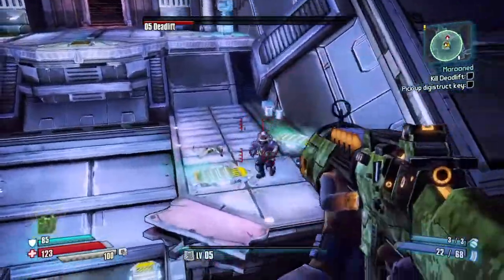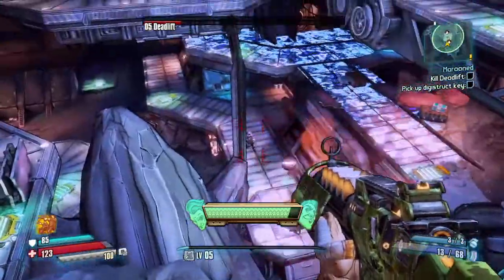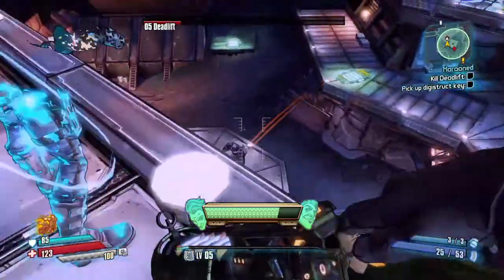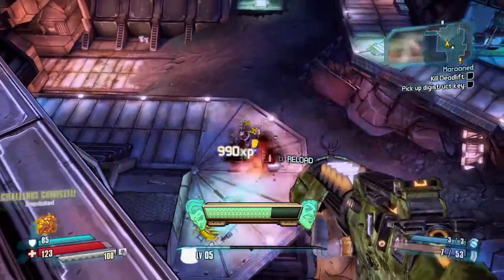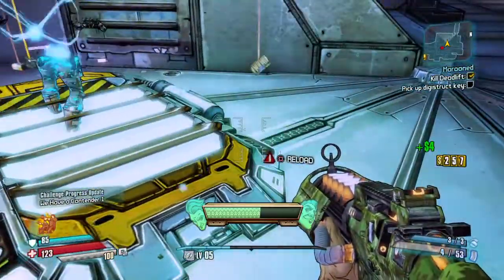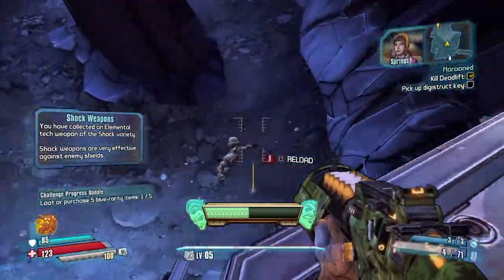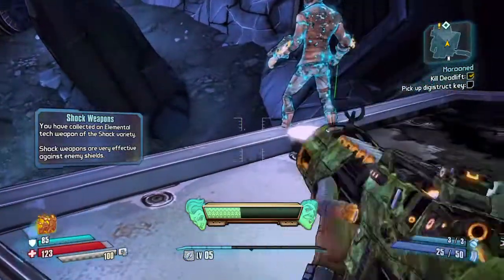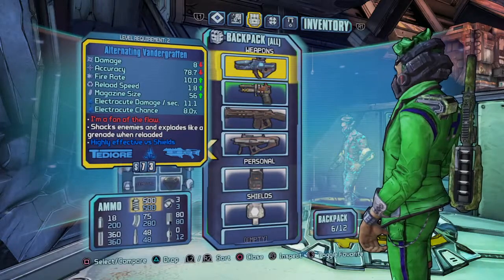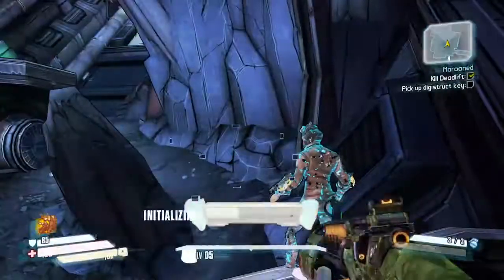He went down there — let's go get him. Come on, end him right now. There we go, boys! Perfect. That gives us a nice weapon. Let's see what it is — it only does eight damage. I'll try it out; it's good for shields.